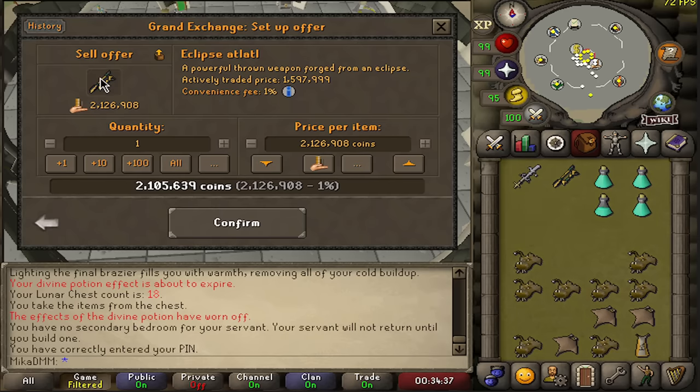Let's go back to the Grand Exchange. Actively traded prices are super cheap, but I can see this being quite good. I don't want to put it in the market for this cheap.